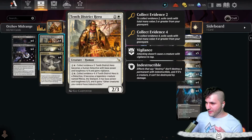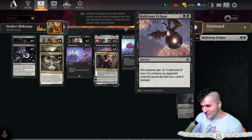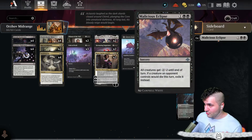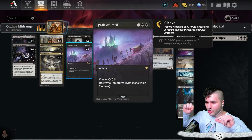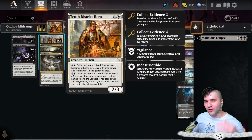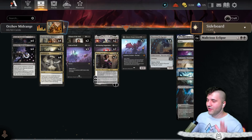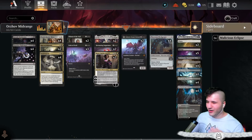I'm redoing this intro so you'll actually see the gameplay with Malicious Eclipse. Overall I decided to switch it out for Path of Peril. Initially I did think Malicious Eclipse was pretty good — if you're playing best of three, definitely run it in your sideboard. But having Path of Peril and the ability to clear the entire board rather than just two-power or less is a little bit better. Either way, both are playable.